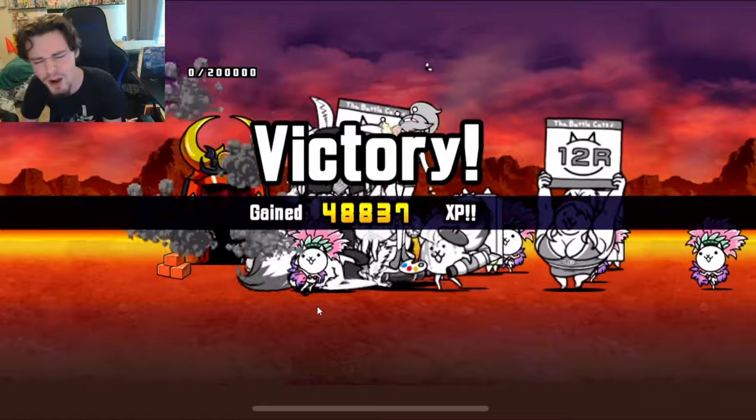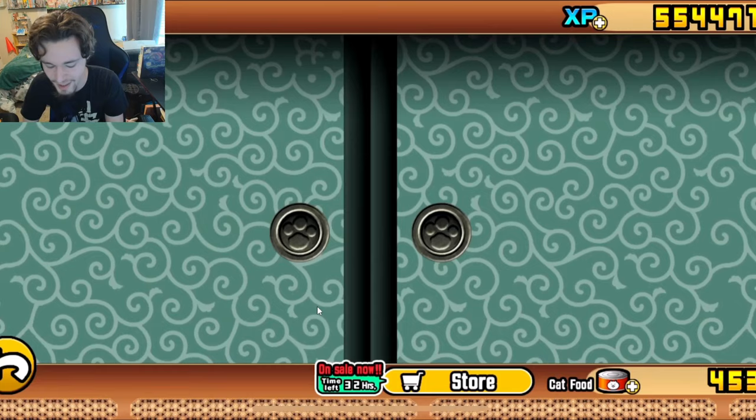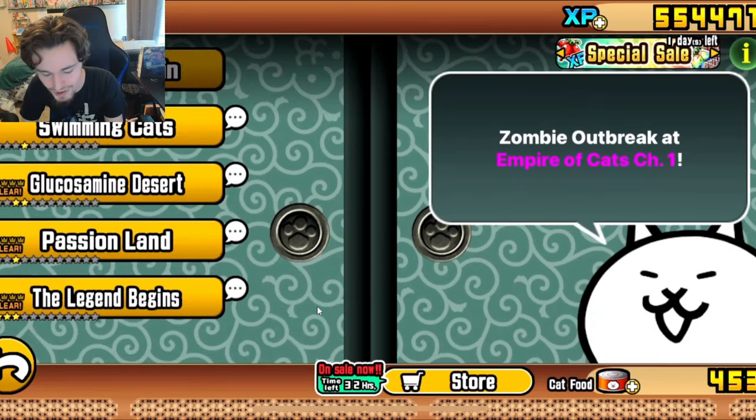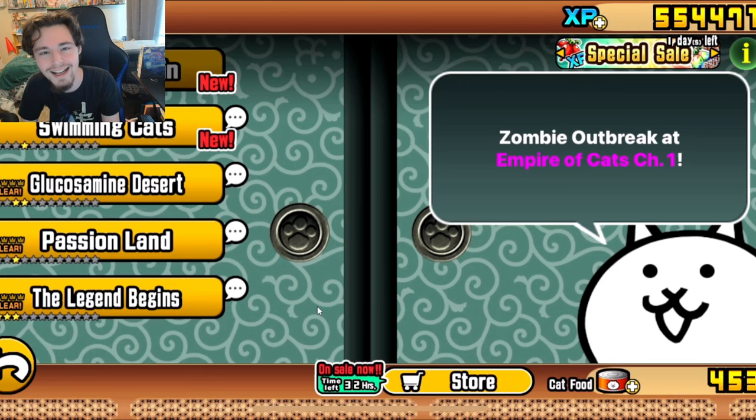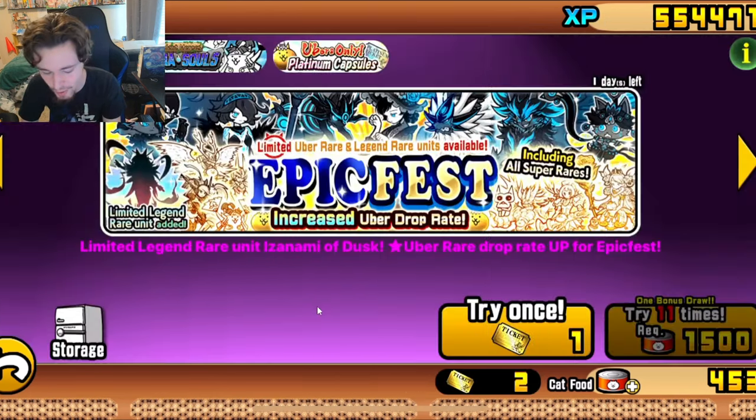We have officially made it out of the Glucosamine Desert! Yeah, it looks like we did. So the next big set of levels we need to get through is called Swimming Cats, whatever that means. That is a very funny name. Let's go and open a rare ticket while we can.